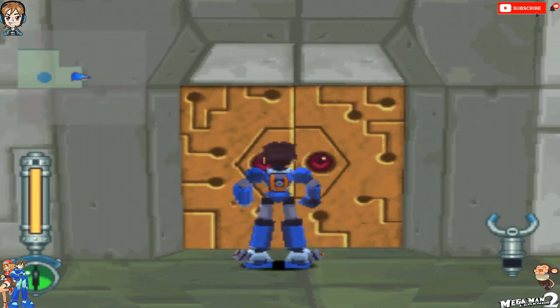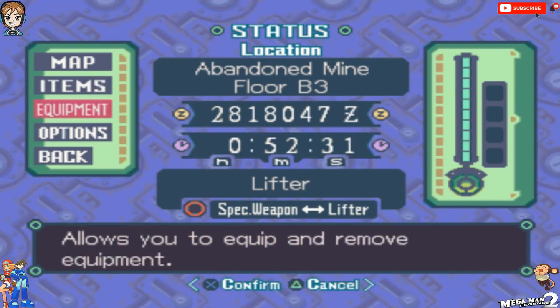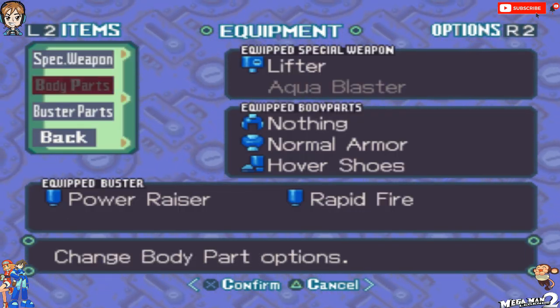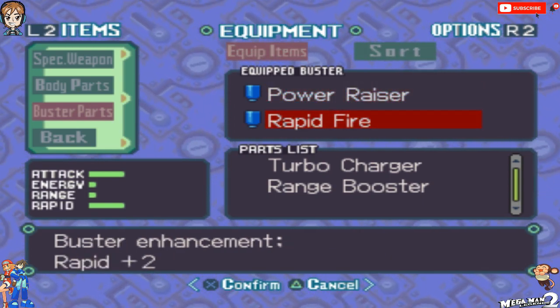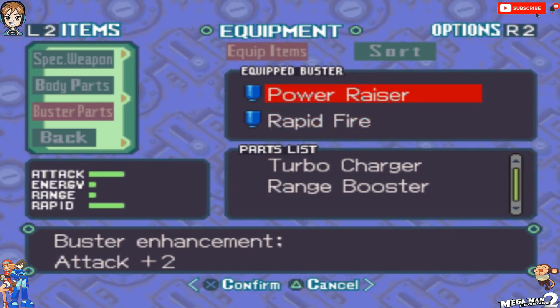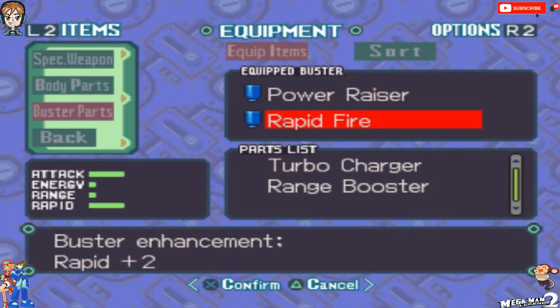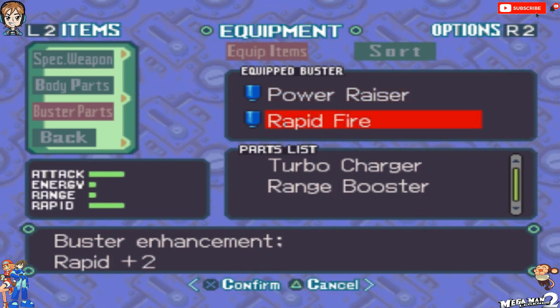And oh yeah, viewers. Before you hop in here — spoilers, boss fight. Make sure that you equip Mega Man with the Power Riser. At least the Power Riser. The secondary part is whatever, but I recommend giving him the Rapid Fire part. Attack and Rapid, in my opinion, are the best Buster stats for Mega Man's Buster.